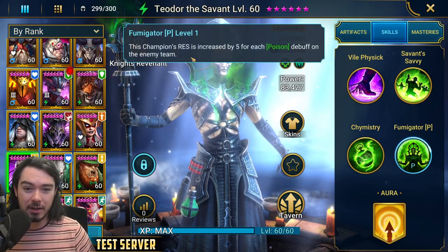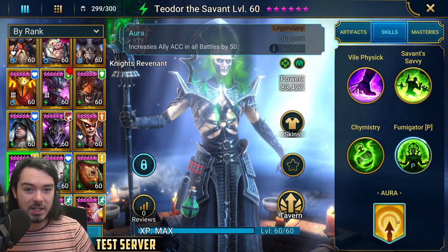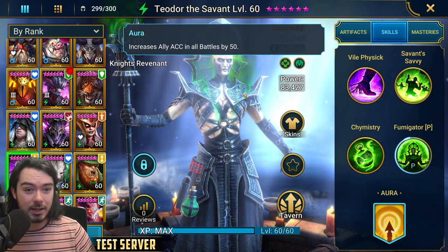He also has a passive called Fumigator: the champion's resistance is increased by 5 for each poison debuff on the enemy team. He brings a 50 accuracy in all battles aura — not the best aura, but it's better than nothing.